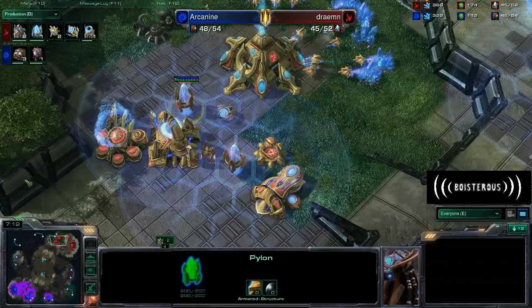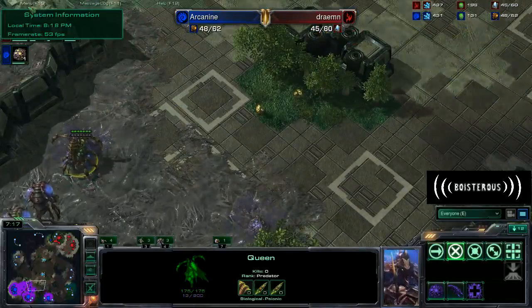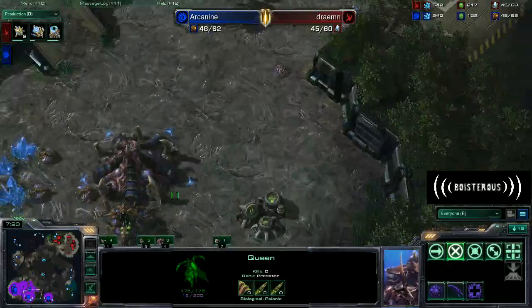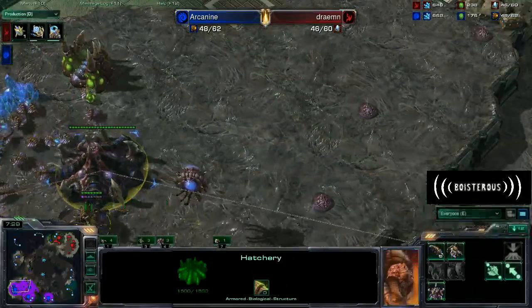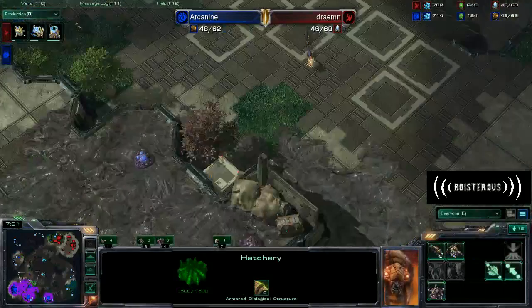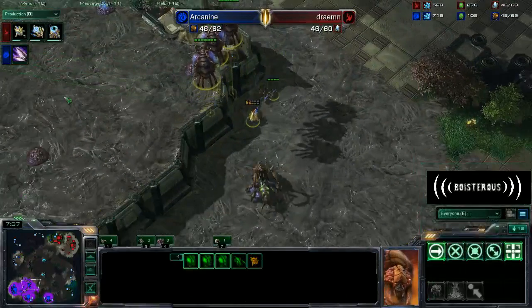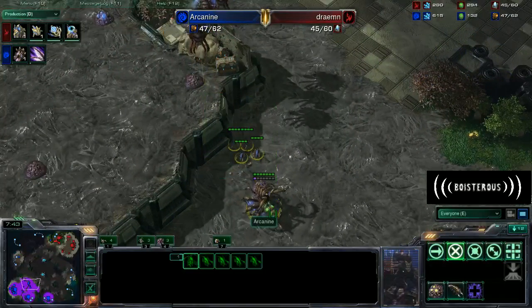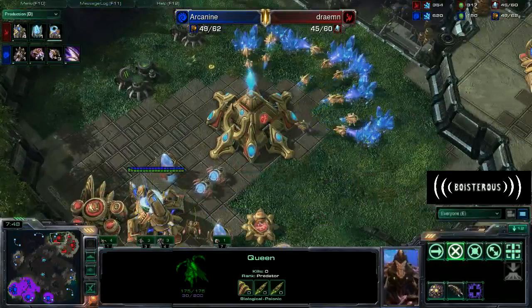The Queen is kind of just chilling, she's building creep tumors. Another Queen has spawned in and they are going to be injecting larvae. Not a whole lot of interesting stuff happening yet. The probe is going to try to get some information but he's going to be shut down quite effectively by these four probes and their Queen buddy - they're probably just going to high five around a little bit and have a bit of a celebration.